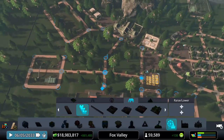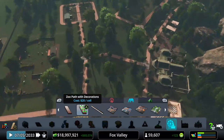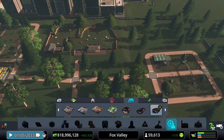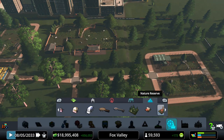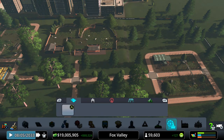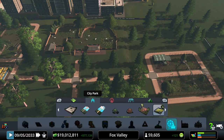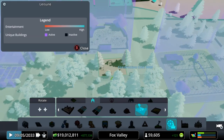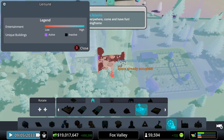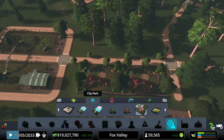Now we're going to add a couple more things before we wrap up. We don't want camping or anything like that. Let's go back to our City Park system and add a jungle gym — a couple of jungle gyms — and then just another little sit-down area over here, so we kind of have our little park area.